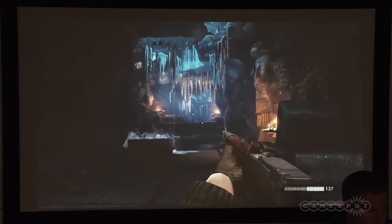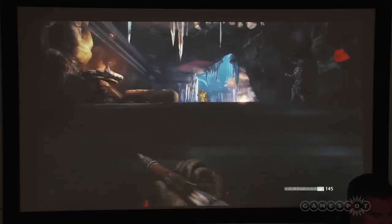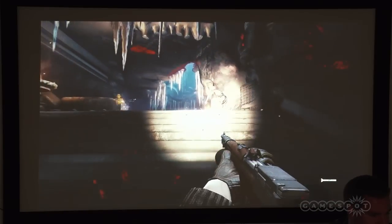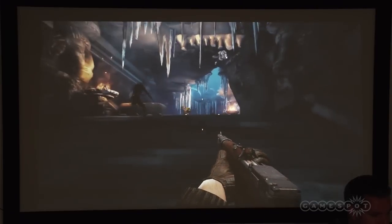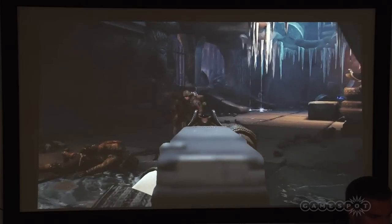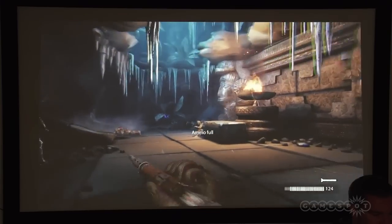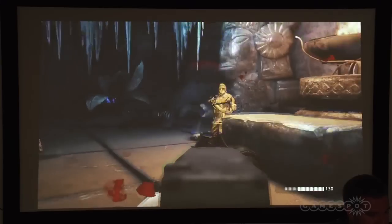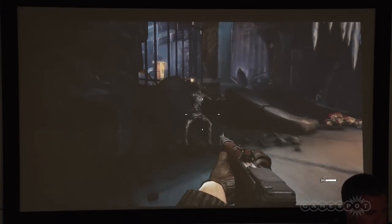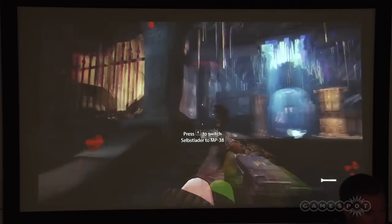Later in the game it will become more and more important that you use these traps — as you've just seen, this is just taking out a soldier who was sitting below the ice. So you can decide how you want to kill them. Your flashlight can unfreeze these supernatural enemies — in this case a frozen mummy. They have no preference on who to kill; they will attack enemy soldiers and they will attack you. And as long as they are not vulnerable, they are very strong and hard to kill. But as soon as I burn him a little bit, he will get very aggressive and attack you immediately. So basically it's your decision: do you want to unfreeze them at all? Some of them will just come at you without unfreezing them, and they will attack the enemies as well.